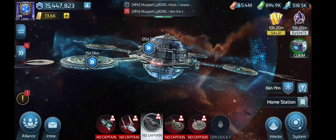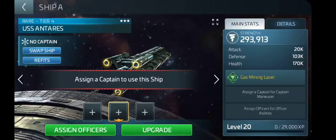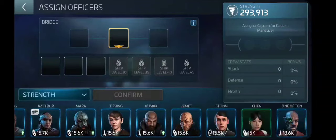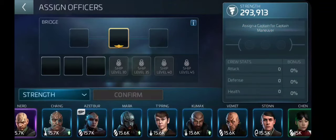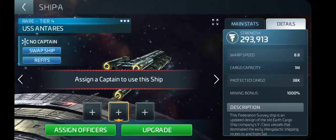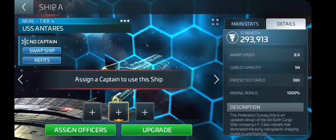Let's keep it simple for now. We're going to go on to the first ship, Antares. I always keep Antares in this particular spot. We're going to go ahead and assign officers. Right now I am looking for Tupring, and there she is. Before I actually put her on, let's go back to the details of the ship. I want you to notice here on protected cargo, it's at 38,000.